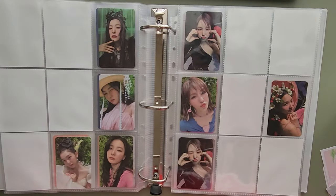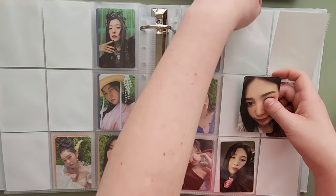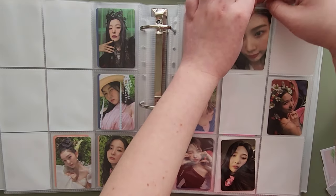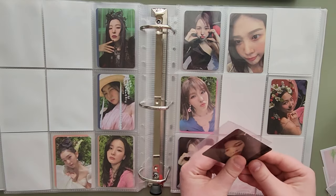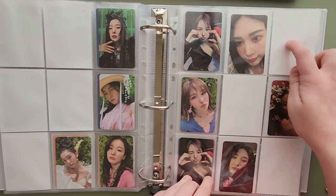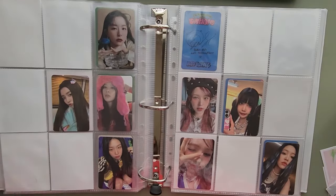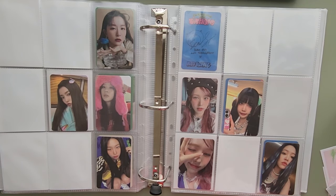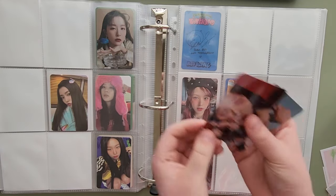For I Feel My Rhythm, I have these two — this is the Orgel version. So this Joy will go up here and this Joy will go here. So I'm only missing Yeri for the Orgel version, and I should have that Yeri on the way. For Birthday, I did decide to switch around the first page layout. It used to be four pages, one set per page, but in that trade I also got these two Japanese cards, so I decided to put Bloom on top before birthday.